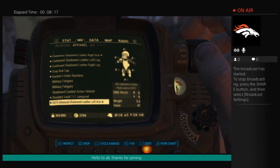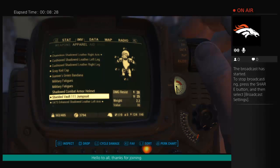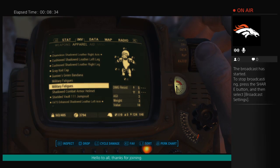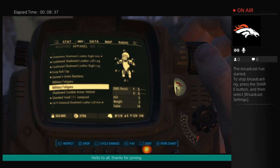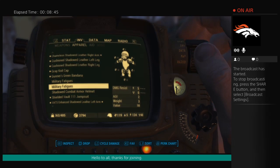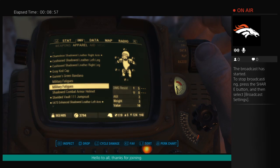Without any shielding, the base item has single-digit damage resistance. You can see at the bottom right of my screen my damage resistance is 119, energy resistance is 124, and radiation shielding is 40. If I put the regular military fatigues on without any added protection, it doesn't change my stats at all. But if you go to the second set, you notice an incredible difference in damage and energy resistance.